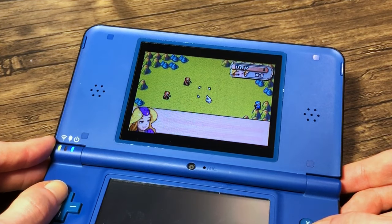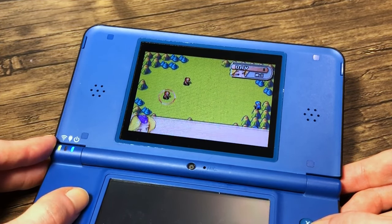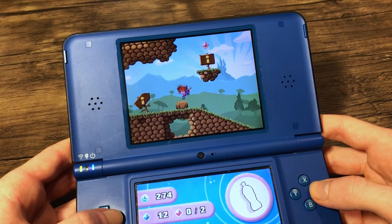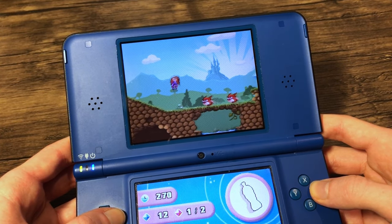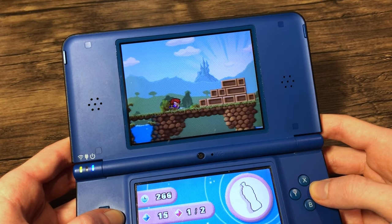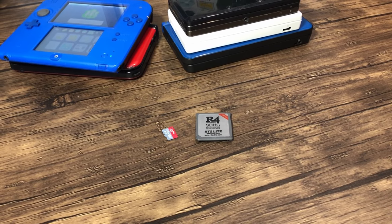YS menu also allows me to play Game Boy Advance ROMs on the actual hardware, and even prevent the time bomb. If you don't know what a time bomb is, it's something that manufacturers will put in the card to make it stop working after some time. But with YS menu, we can completely prevent it, and if you have an R4 card that is not working, you should try using YS menu, as it may fix the issue if the firmware is compatible.